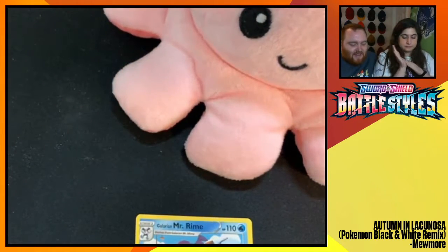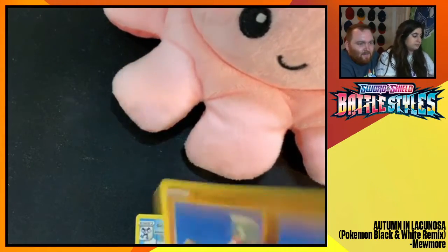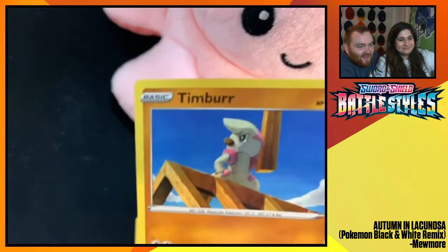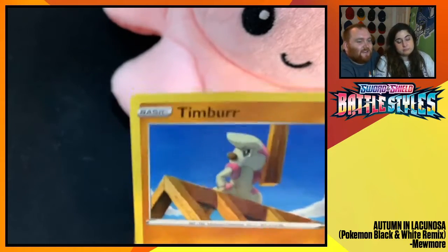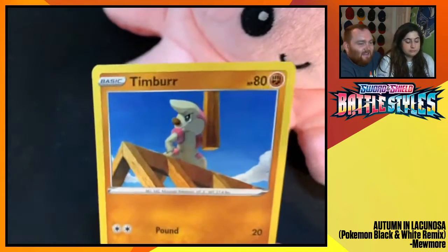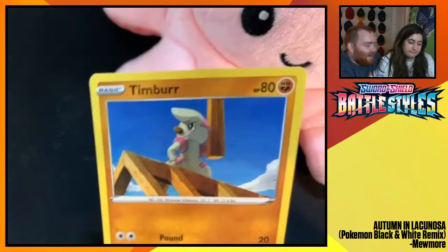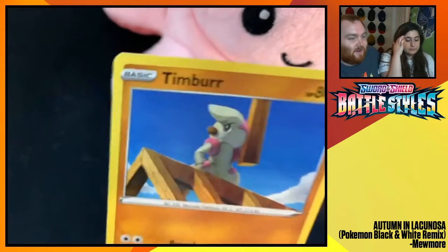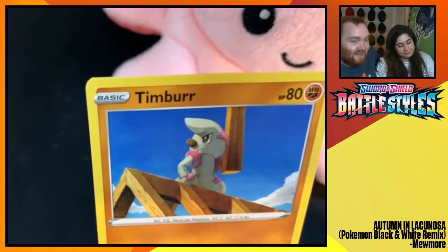I don't think we've mentioned it yet — I love the Timber art. The mon's name is Timber, he's holding timber, and he's building a house. It's kind of cool. It gives life to the Pokémon, right? That he is a builder Pokémon — he builds houses in the Pokémon world. That's a cool thing you don't normally think of when you're just capturing and battling these things to the death.